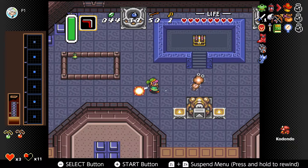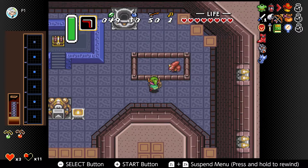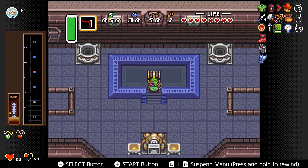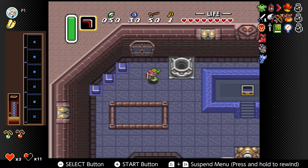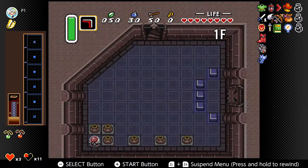I'm here with the mauldron — I do not want to deal with you. I forget that I have the boomerang equipped. Right here we have the dungeon map. It's showing up on the sidebar, so no need to pull it up unless I need to for some reason.